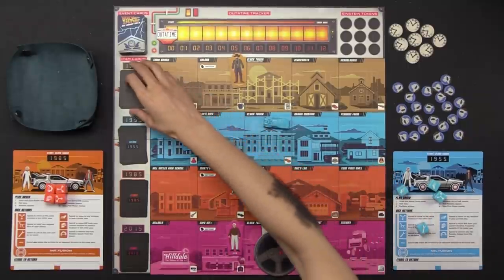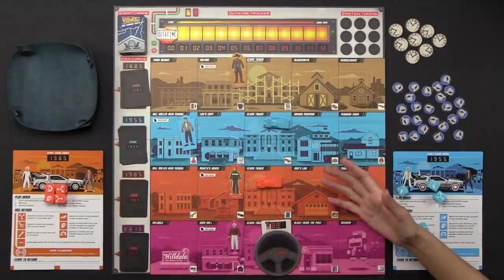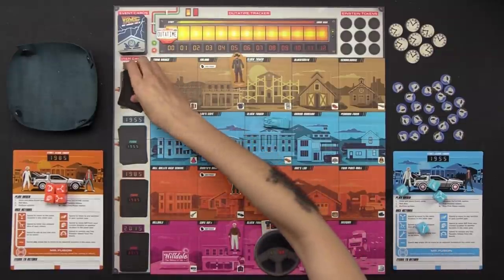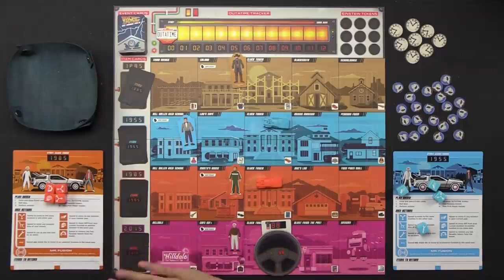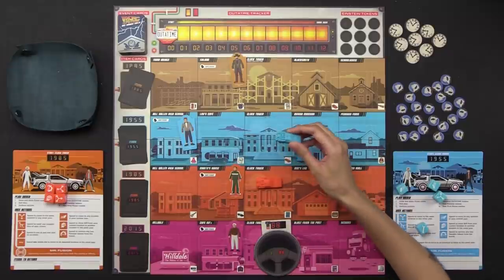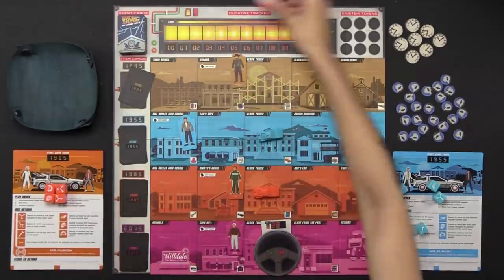On the very left-hand side are the different item decks that correspond to the years that are lost in time. The number of items per row is dependent on the mode of game you're playing. We are playing the standard game, which is three items each. The object of the game is to return all these items to their proper destination using our DeLoreans. If we drop off all the items, we win. If our out-of-time marker ever gets to 12, we lose. We keep playing rounds until one of those conditions is met.